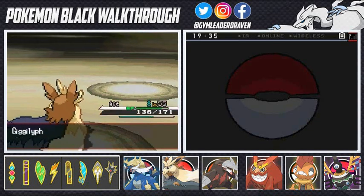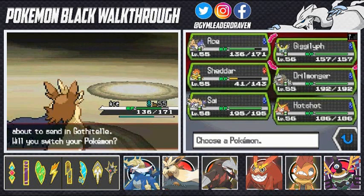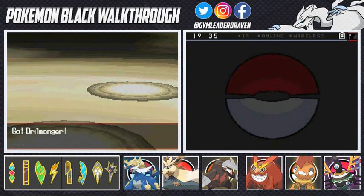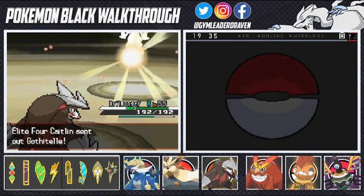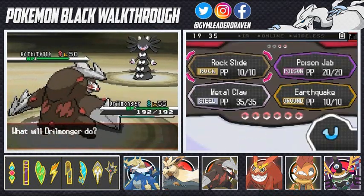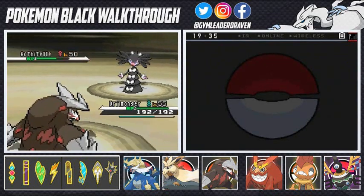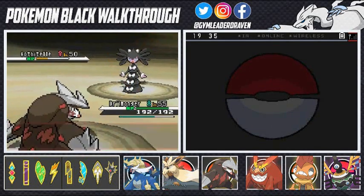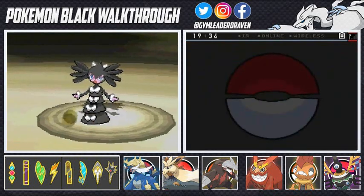She comes out with Gothitelle, so let's go ahead and bring in Drill Monger — he hasn't seen a battle yet, he feels left out. Gothitelle is looking all gothic with its Frisk ability. Here we go, Earthquake attack! It does its thing. Here comes Calm Mind — it won't do anything to me just yet. Drill Monger's got this. Earthquake attack — finish her!